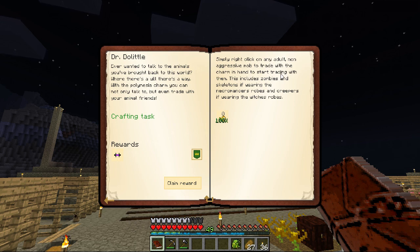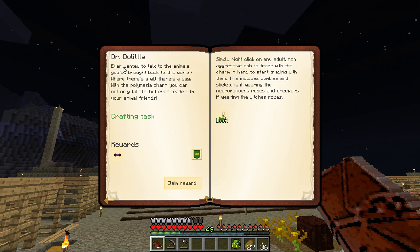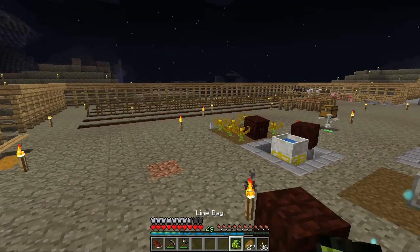And - trade? Trading with them. This includes zombies, skeletons if wearing the Necromancer's robe, and creepers if wearing a witch's robe. So you can trade? That's weird. Ever wanted to talk to the animals you've brought back to this world? Where there's a will, there's a way. With the Polynesia charm, you can not only talk to but even trade with your animal friends. We gotta try this.